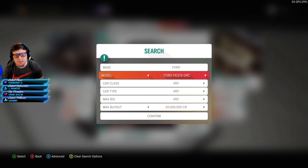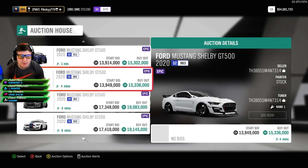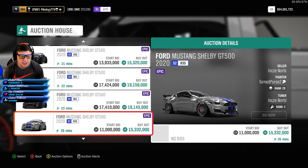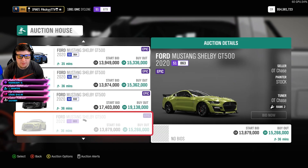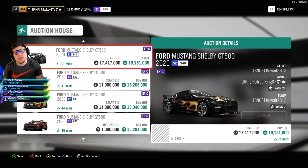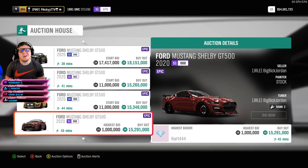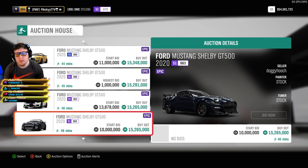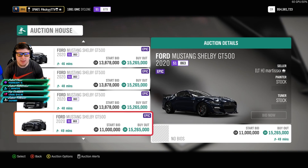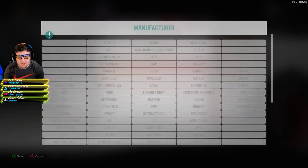Next we have the Ford GT500, the 2020. This car actually ended up never going down in price and it's worth about 15 to 19 million. If you can sell it for 19 million, go for it, but you're probably going to be looking at more of the 15 million range. I put this up here because you can post it for 19 million and there is a chance it sells for that, even though it's probably pretty low. This car is worth a ton of money and is still pretty desirable due to it having an absolute ton of horsepower — super fun to drive and drift.